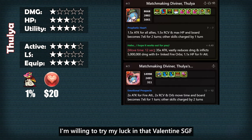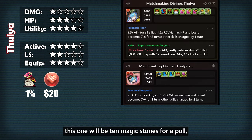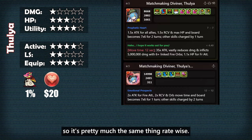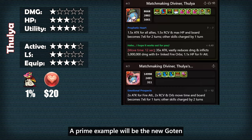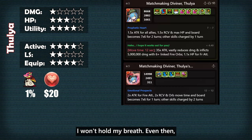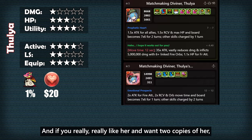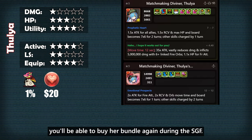Instead, I'm willing to try my luck in that valentine super godfest I mentioned before. Like almost all super godfests, this one will be 10 magic stones per roll, so it's double the cost of rolling in valentines. She'll be at 2% in that machine, so it's pretty much the same thing rate wise, and the super godfest will have way more goodies than valentines. A prime example will be the new Goten and Nova, who will both be at 3% each. Even then her pull rate is very low and I won't be rolling that much. If you like her as much as I do, you could just buy her bundle and skip the REM. And if you really really like her and want copies of her, you will be able to buy her bundle again during the super godfest.